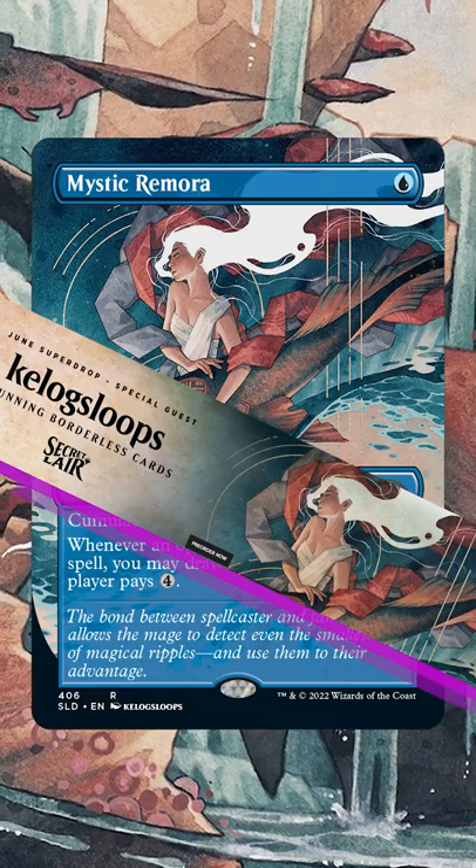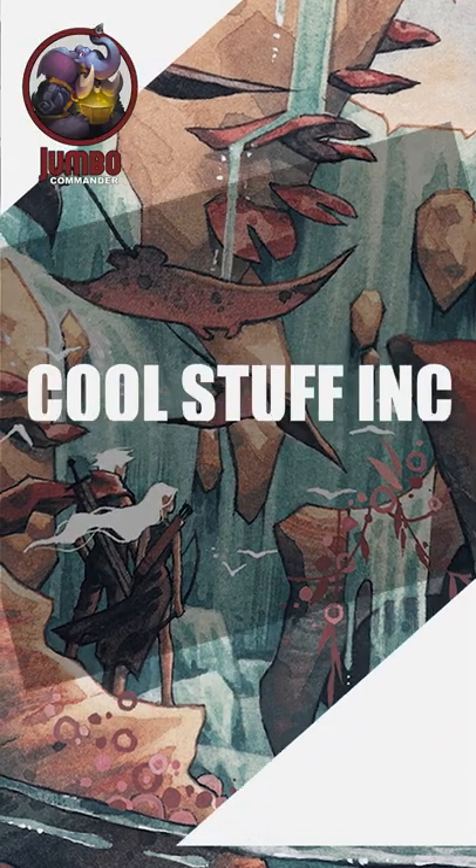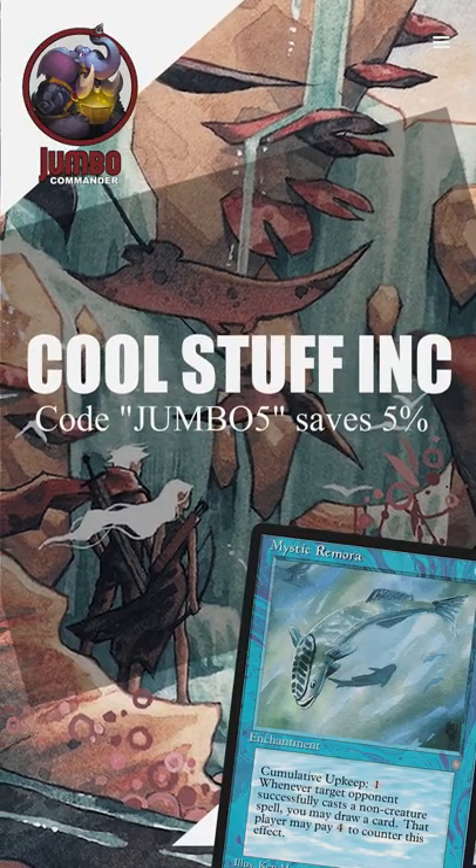This version is available for a limited time on the Secret Lair website. If you want any old Mr. Grimora, check out Cool Stuff Inc. and remember the coupon code JUMBO5.